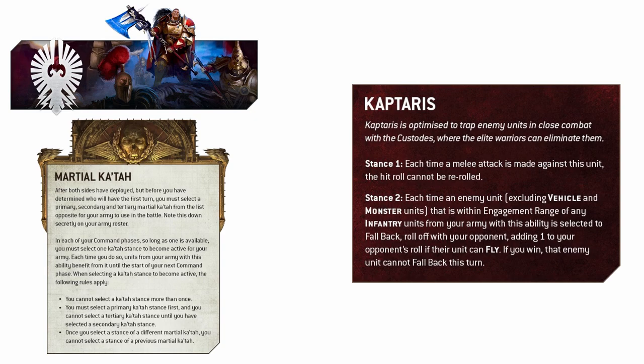Finally, Kaptaris is just flat-out brutal at keeping your enemy locked up — the term 'I'm not locked up with you, you're locked up with me' definitely comes to mind. Stance one lets you negate any enemy rerolls to hit against your units, so all those juicy captain buffs or command point rerolls are utterly removed for that turn. The second stance means that if your opponent wants to fall back, they will have to win or draw a roll-off against you, and if they lose, enemy units excluding vehicles and monsters simply cannot fall back from combat.